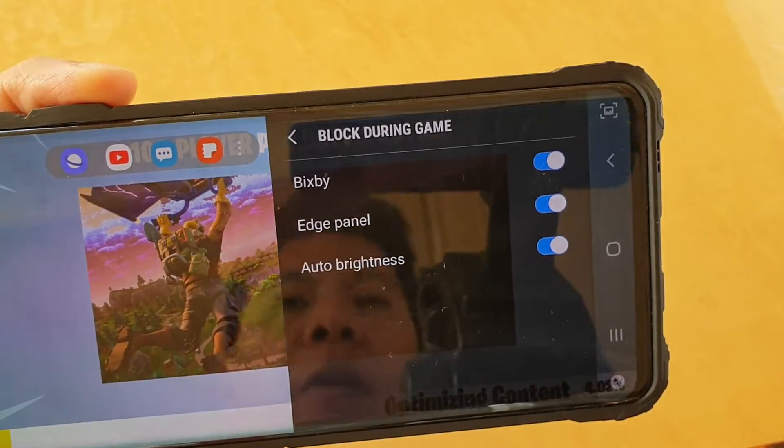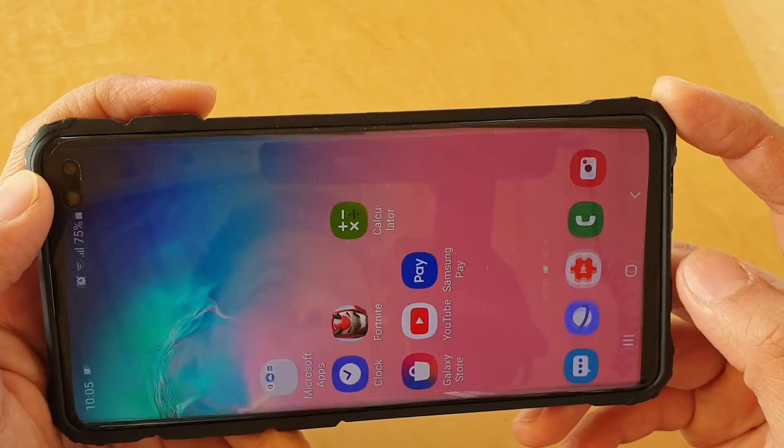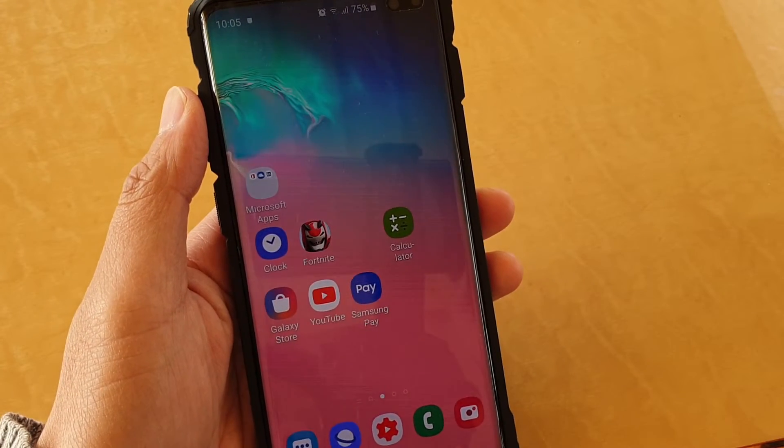So from now on, whenever you play, auto brightness will not change. And that's it. Tap on the home key to go back to your home screen. Thank you for watching this video. Please subscribe to my channel for more videos.